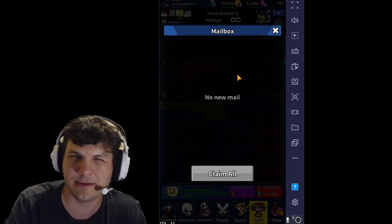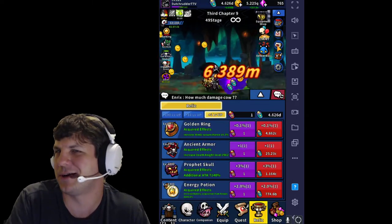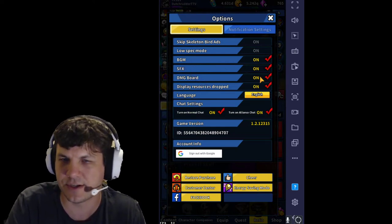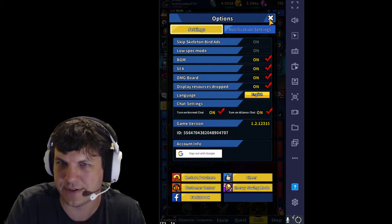There's also a mailbox — sometimes stuff gets sent to mail and I'm not really clear why, but you just open it and it goes in your inventory. Settings down here let you turn off the background music, turn down sound effects, put damage on — there's a lot of things you can change.